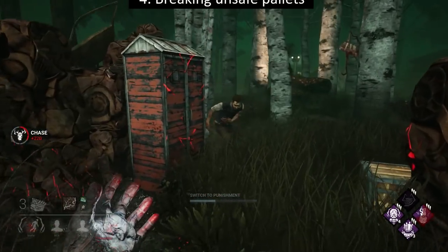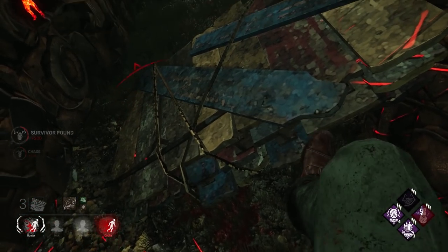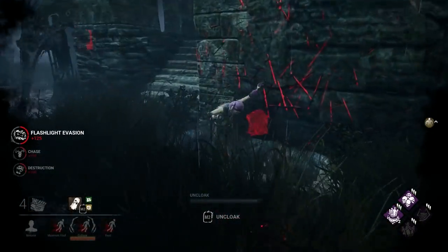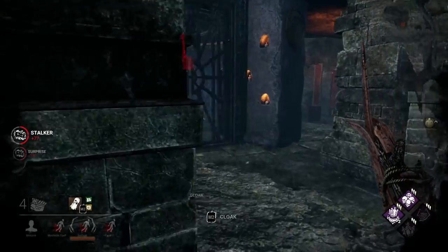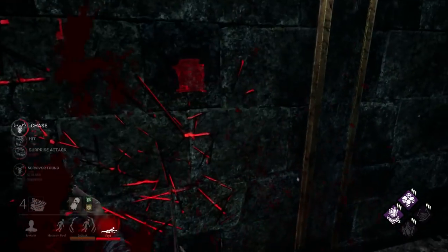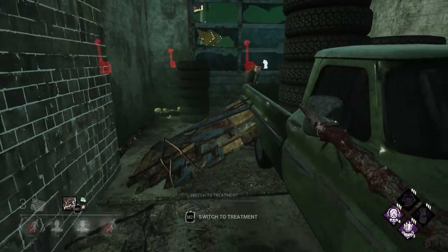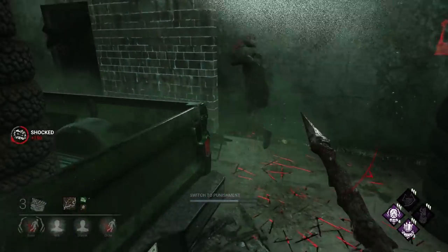The fourth thing you shouldn't do is break unsafe pallets. An unsafe pallet is one whose sides are both just a short distance away and can be reached without having to break it. Often times you can ignore the pallet and land a hit on the survivor just by faking a movement towards one side of the pallet, then moving towards the other. Some killers, like the Doctor, can turn pallets that would normally be safe into unsafe ones. So recognizing unsafe pallets can help you shorten your chases.